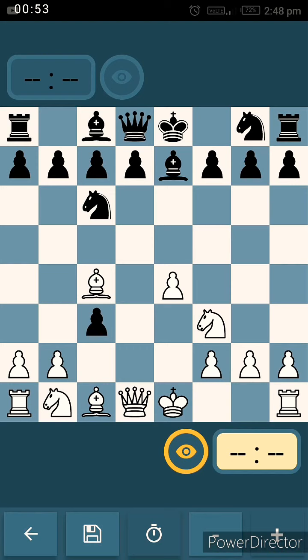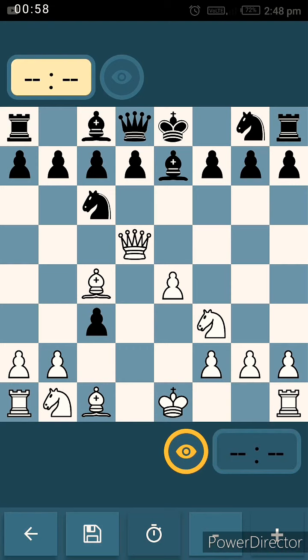Now comes the fantastic move, Qb5. When we take a look at this gambit, White has sacrificed two of his pawns in order to open the file for Qb5 to attack on. It has also increased space on White's side in comparison to Black's. Now, Black should play something to prevent the checkmate at f7, the weakest square in chess.